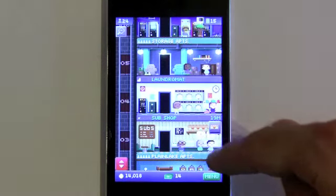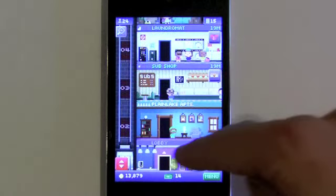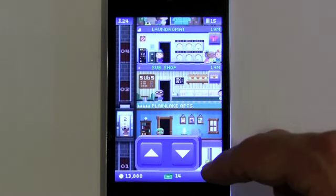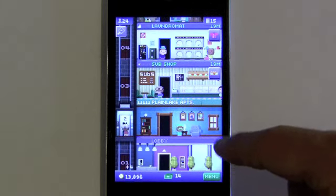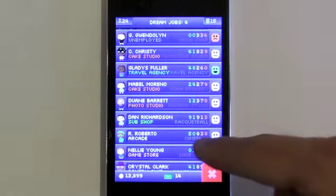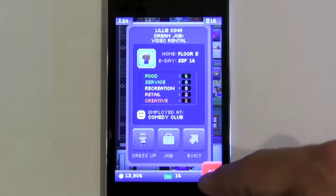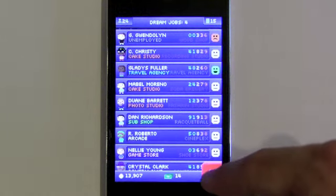The best part of the entire game is that though it's free to download — freemium style with in-app purchases — the in-app purchases feel so very optional. You earn tower bucks which can speed up the order of anything, but you don't really have to buy them. You can just earn them through the game by being patient and playing a few times during the day.